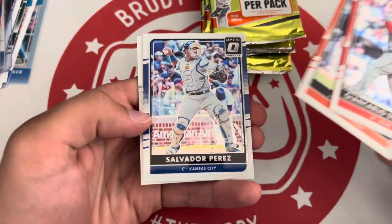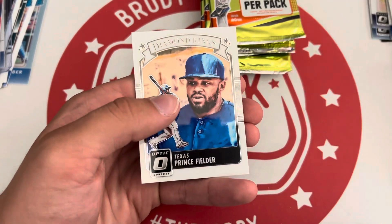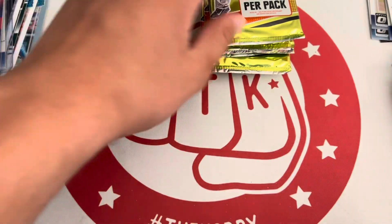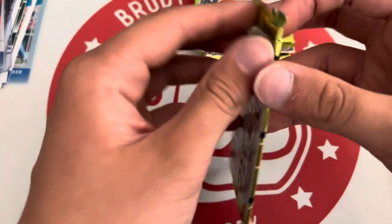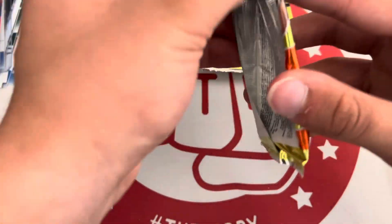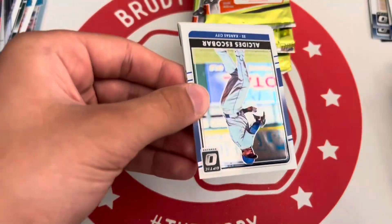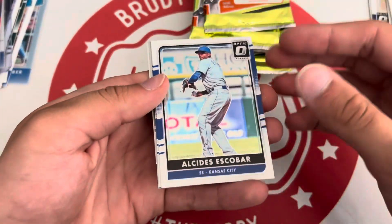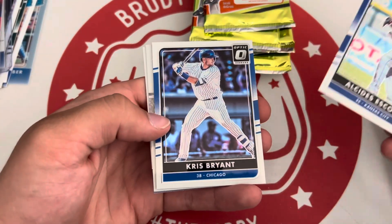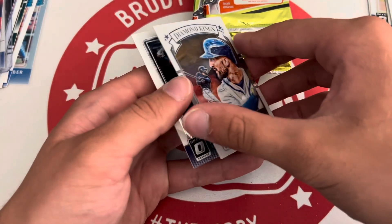Stanton, Adam Jones, Salvador Perez — that is a holo. And Prince Fielder in the Diamond Kings. I like the pack design because you get to see old school deGrom with the long hair. Escobar, Kris Bryant, Nick Markakis as Diamond Kings.